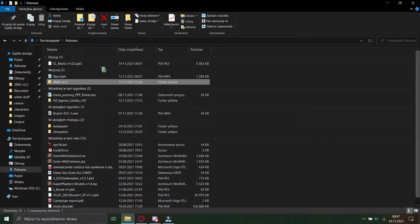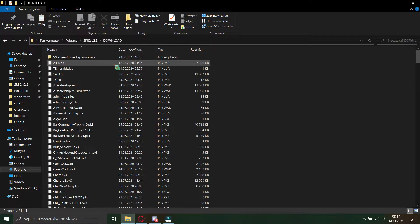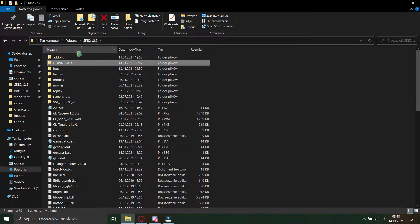Once the mod has downloaded, cut and paste it into the downloads folder. You could also paste it to the add-ons folder, but I prefer having online mods in the downloads folder, as that makes it so that you don't have to download every single mod again when you join net games.